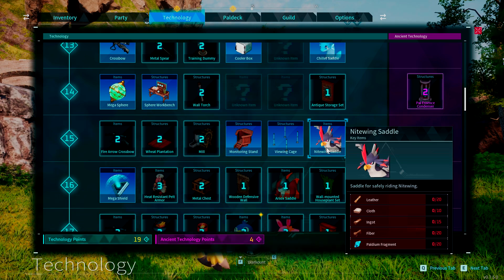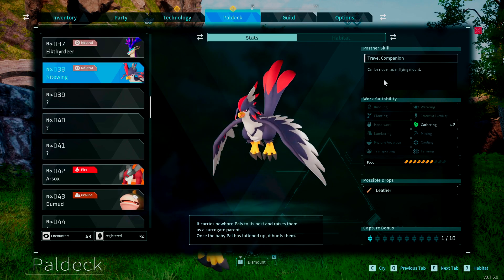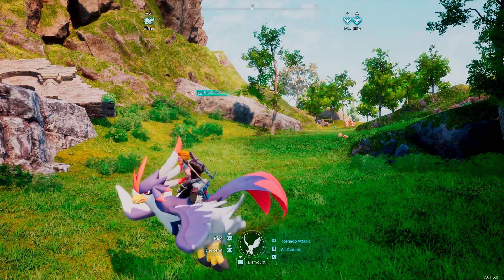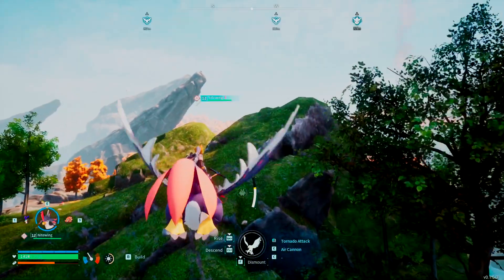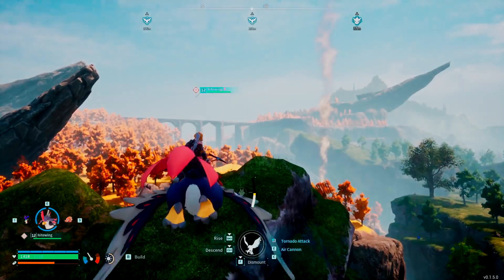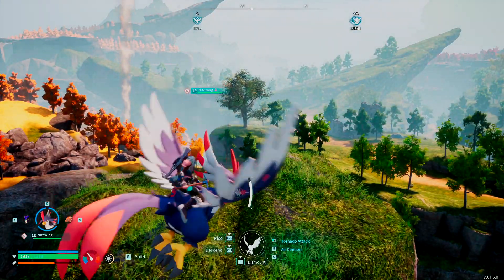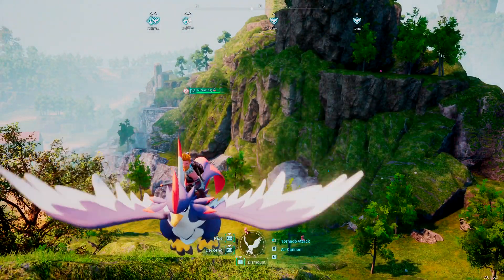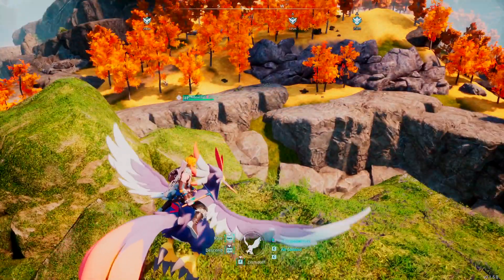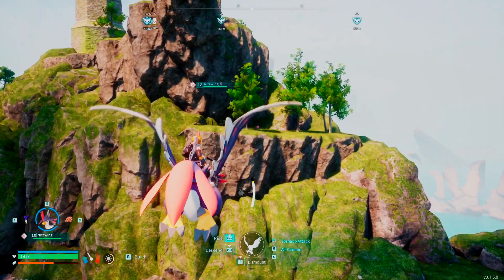To make the Nightwing saddle you'll need 20 leather, 10 claw, 15 ingots, 20 fiber, and 20 palladium fragments. The Nightwing can be ridden as a flying mount — that's really its claim to fame here. He's not going to be your best flyer, but for beginners he's the guy to get. He is a bit hard to take down in early game, so I recommend trying to kite him to your base so all your pals can work him down, especially if he's a higher level. Try throwing your sphere as fast as you can when he's low.